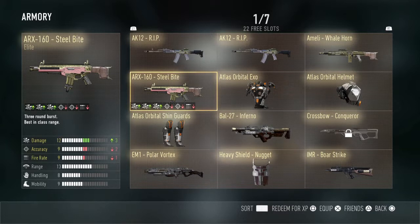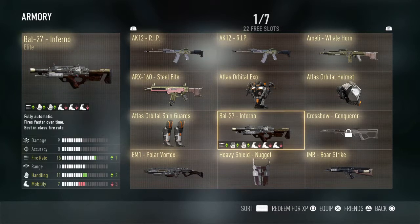I absolutely love this gun. Coming in at number four, we got the BOW 27 Inferno with plus one fire rate, plus two handling, negative three mobility. This gun is absolutely overpowered — just like any bow is. Everybody knows the bow is one of the most overpowered guns in the game.